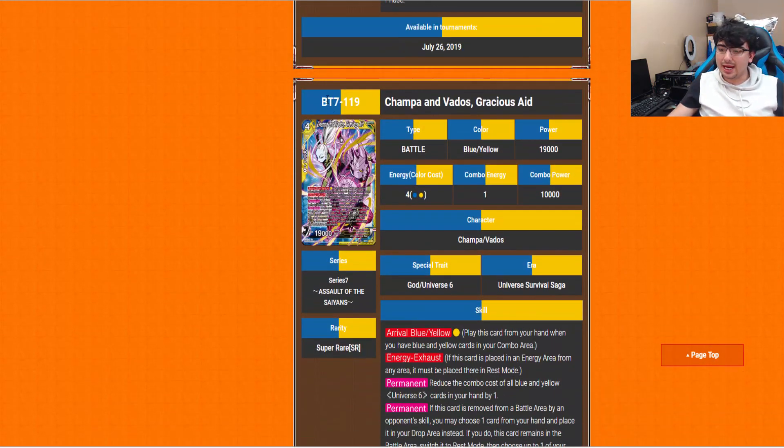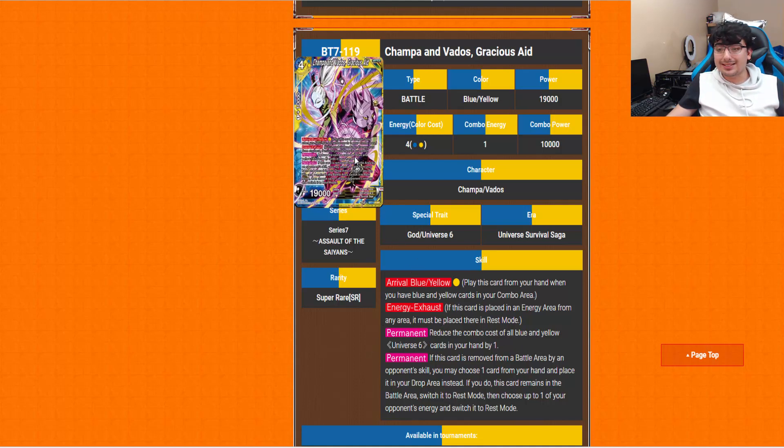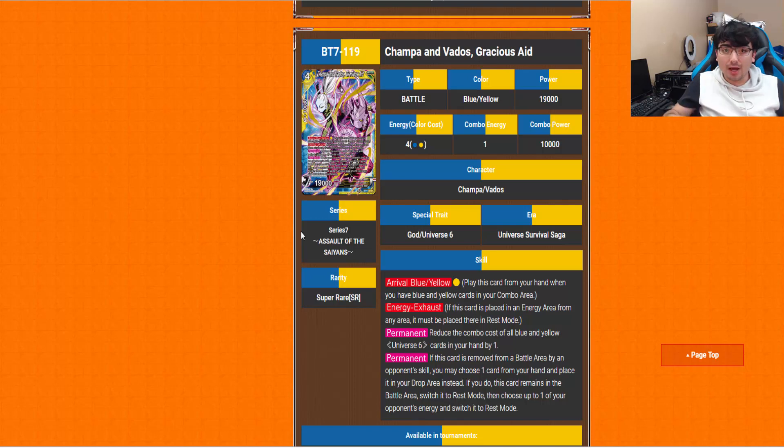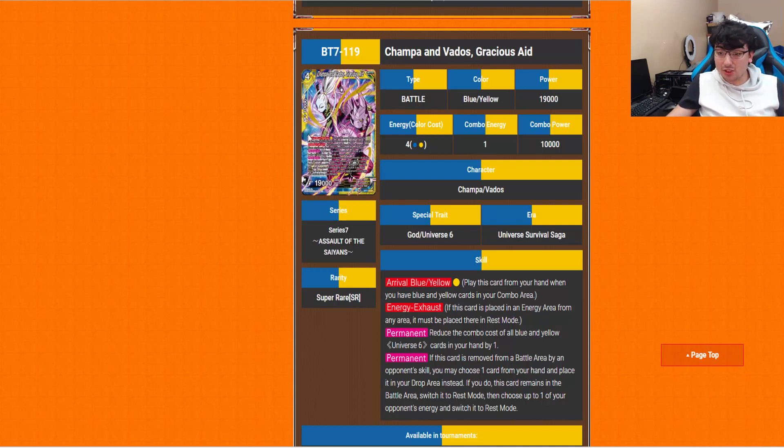Champa Vados' Gracious Aid: rival blue-yellow for a single yellow, Energy Exhaust of course. Permanent: reduce the combo cost of all blue and yellow Universe 6 cards in your hand by one. So with this out, the Kale and Caulifla super rares essentially become free combo cards. The other permanent: if this card is removed from the battle area by an opponent's skill, you may choose one card from your hand and place it in your drop area instead — if you do, this card remains in the battle area, switch it to rest mode, then choose up to one of your opponent's energy and switch it to rest mode. So it's got a nice way of protecting itself as well. Definitely going to be needed in the new Universe 6 strategy.